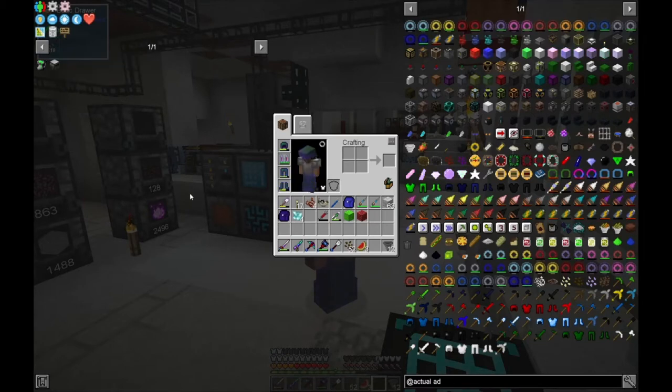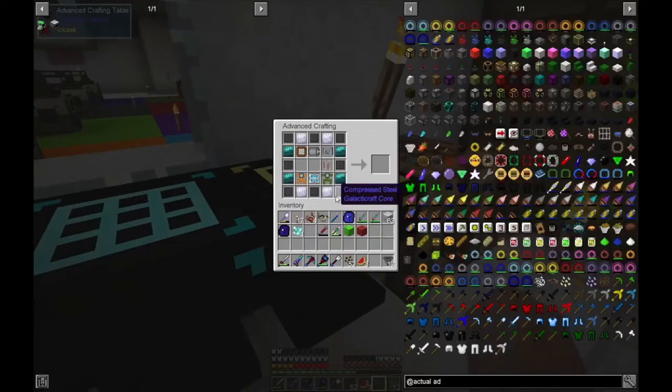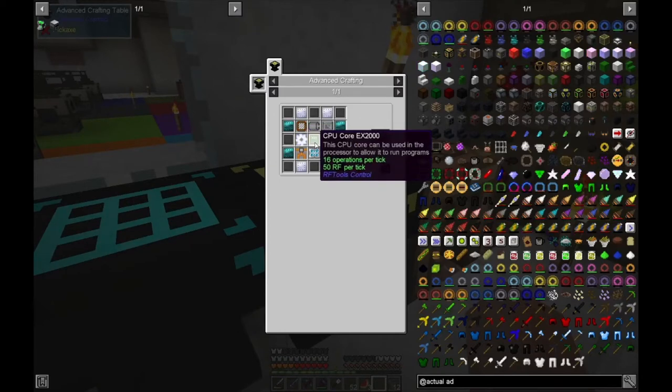So we're going to keep doing that. We got pretty close last time, as you can see. Missing two ingredients: we're missing an empowered diamantine gear and we are missing the CPU core.